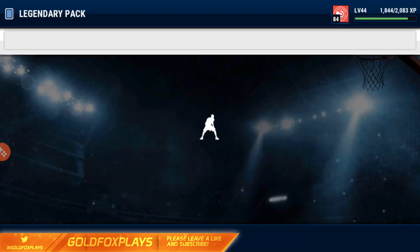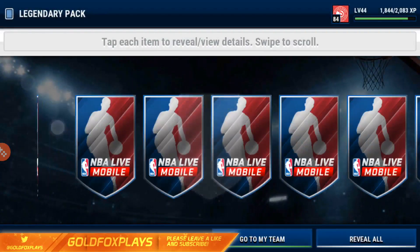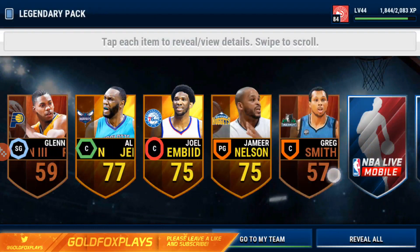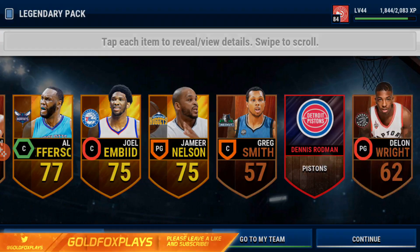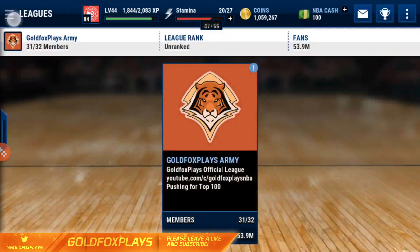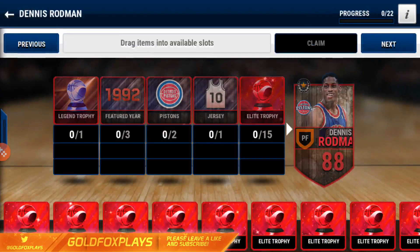Last player, it's gonna be the legend item — three, two, one — Jalen Rose! That's not that bad actually. Jalen Rose used to go for a lot, not quite sure how he goes now. Last legendary pack: Al Jefferson, Joel Embiid, Jameer Nelson — and the legend is Dennis Rodman! Dennis Rodman just came out and I was actually kind of confused because I wasn't sure if there are two Dennis Rodmans.